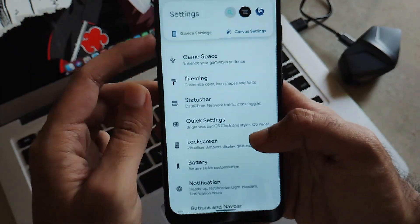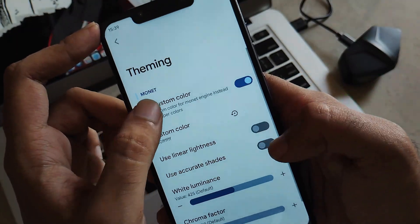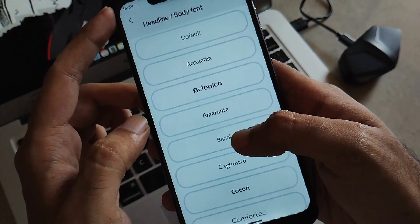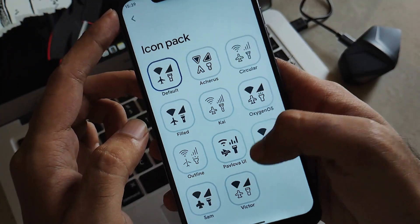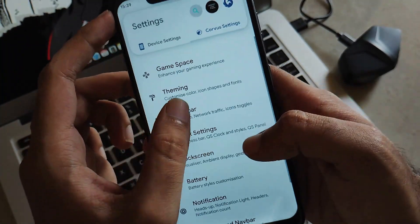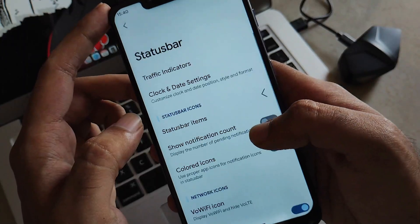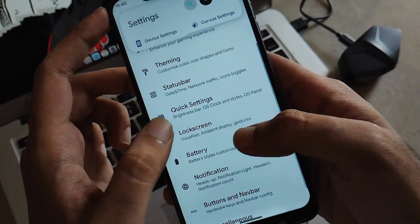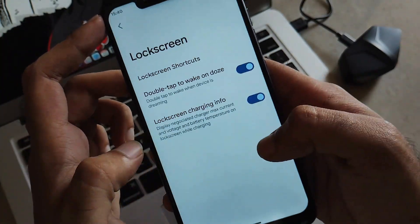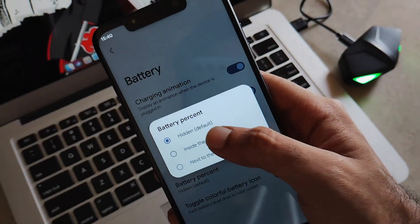Moving further, you also have theming options where you can set your Monet engine, select different font styles, and customize signal icons and icon packs. In status bar customization you get options regarding traffic indicator, clock settings, and everything else related to the status bar. In quick settings panel you get quick settings options. In lock screen you get options such as double tap to wake and other generic options.